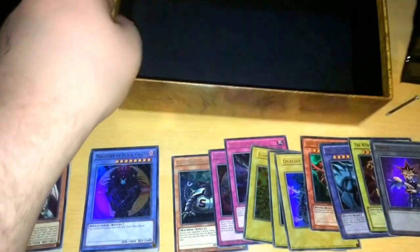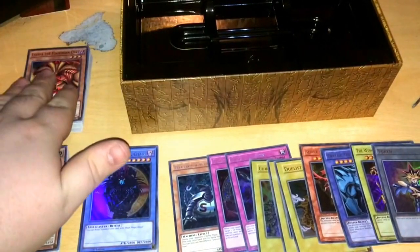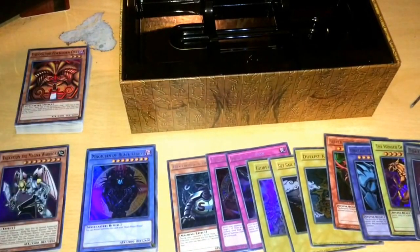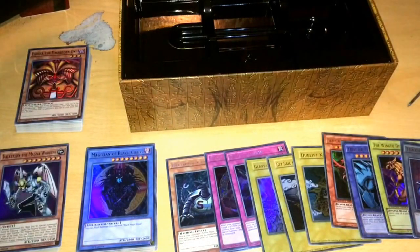Nothing else in the box. So we have the Duelist Kingdom deck, the Battle City deck, the final duel deck, and your promotional cards here. I'm so happy with this. Just to own something like this is amazing. I hope they do one for Kaiba or for Joey, because all three of them changed their decks throughout the series. Could you imagine Kaiba's? Just every deck - there could be three different Blue-Eyes here, three Blue-Eyes there, and three Blue-Eyes here. Joey was always my favourite character - I think he always had the best cards, so I would definitely like to see a Joey version of this if possible.